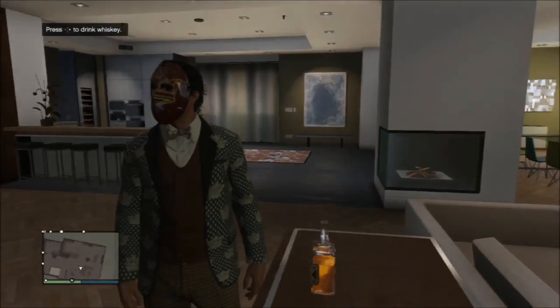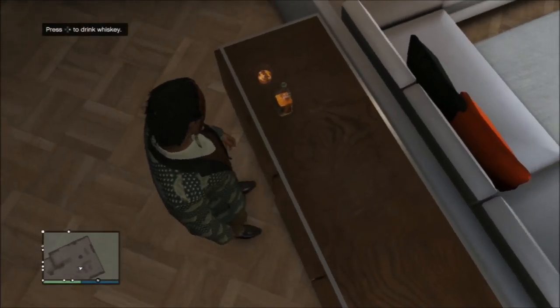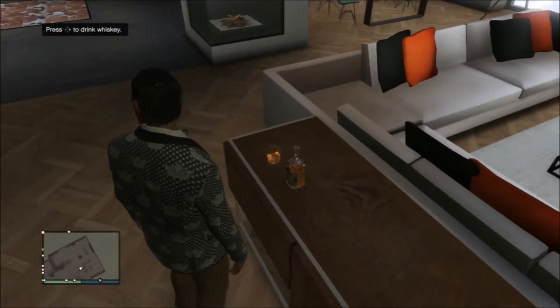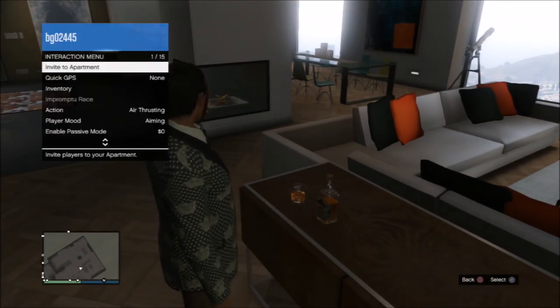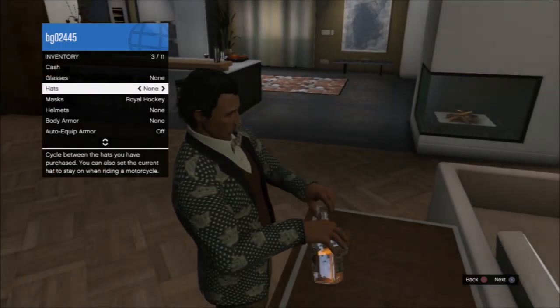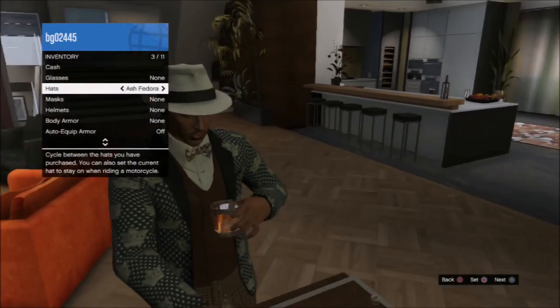Basically, what you have to do is be in your apartment and you can do this with either the wine or the whiskey. If you have friends in your apartment and one of them is using it, you can use the other. You also have to already be wearing a mask. As you can see, I've got my guy all dressed up — he's looking swanky in his high-life get-up.